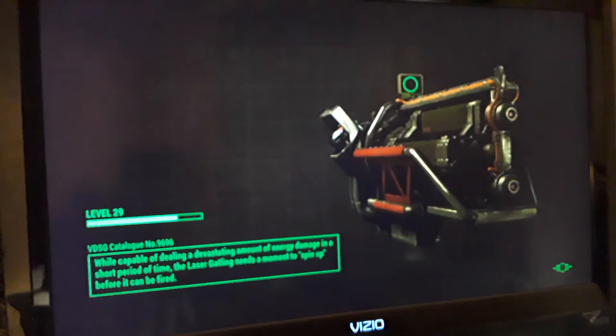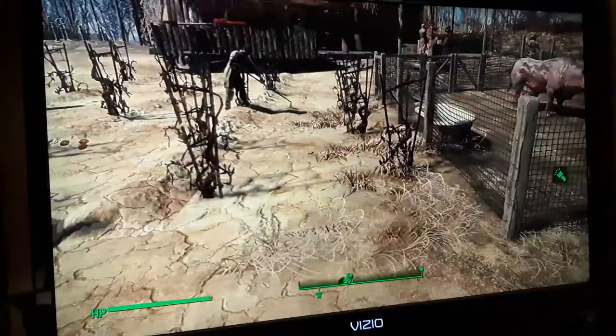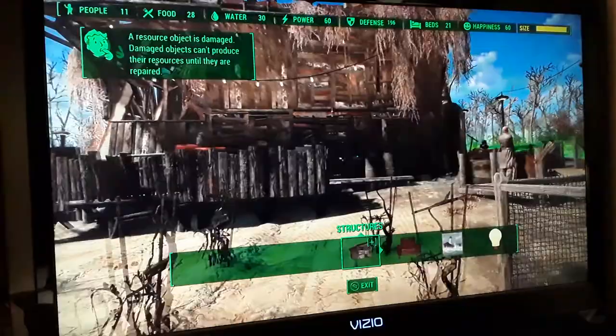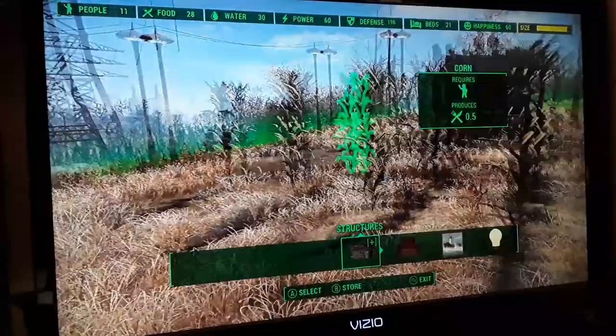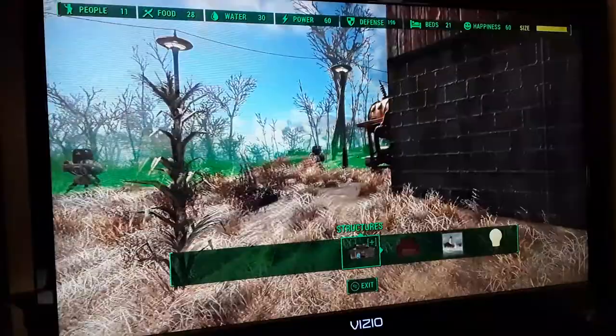I got to Sanctuary Hills and didn't see anything odd, but this is my Abernathy Farm build. I added more tato plants — I've got 11 people now, it's gone up another one. I've got one on this guard station, one in this guard station, and one in that guard station. There should be people doing the food; I put corn and carrots in. My six generators are all out on this side.